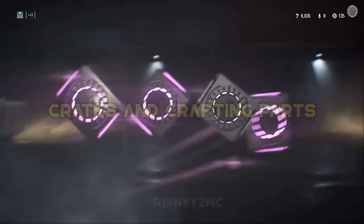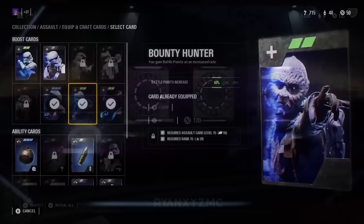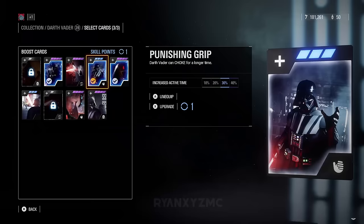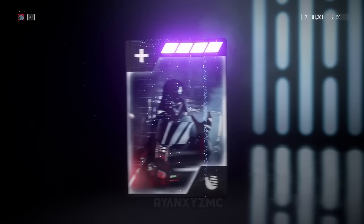Crates and Crafting Parts. Crates and crafting parts were the main way to progress in Battlefront 2 before the progression update. You would use credits earned from matches to purchase loot crates containing star cards and cosmetics with different rarities. If you got a duplicate from the crate, it would give you crafting parts. With enough crafting parts, you could upgrade the tier of a star card of your choosing.